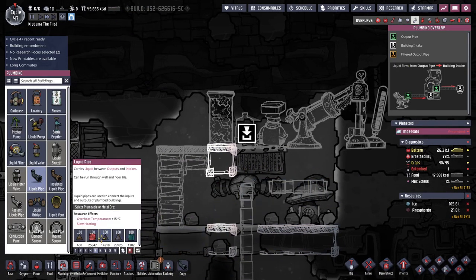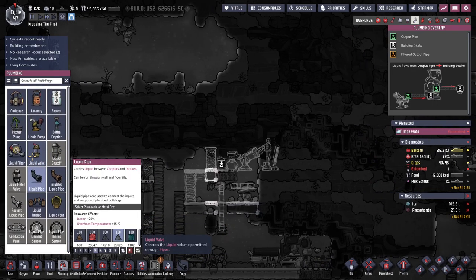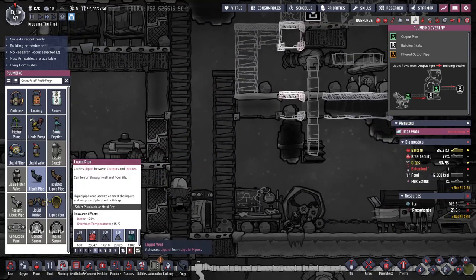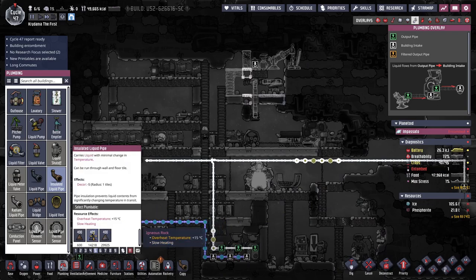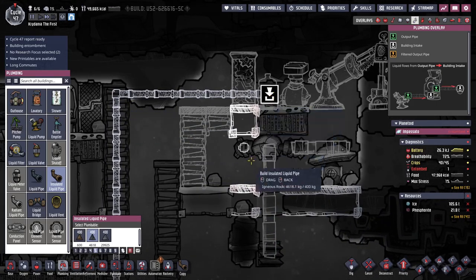We send liquid in — but I need insulated pipes. It's frustrating that there's not a machine where dupes deliver water directly to something that puts it into the pipe system. It feels weird that you need a bottle emptier and a pump. I'm gonna need an insulated liquid pipe to take water all the way up there. Looks like we have enough.